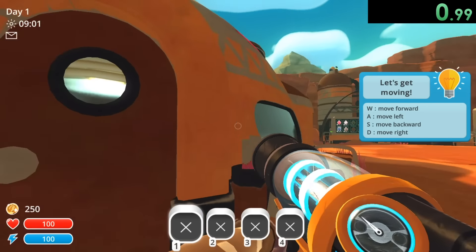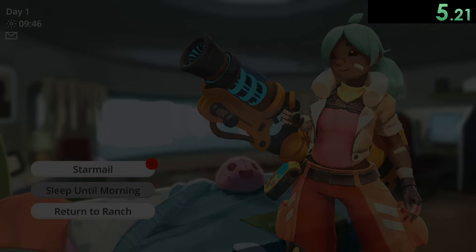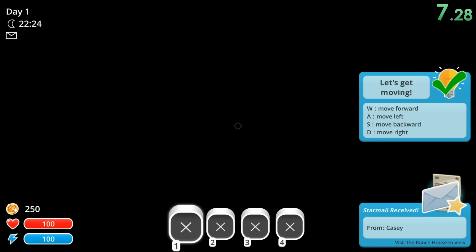As soon as we spawn in, once we can start moving, we want to start our timer, go in here, and then move our mouse over there, escape, and press space so we sleep until the morning.